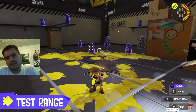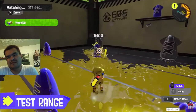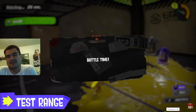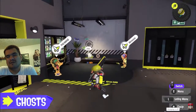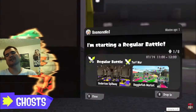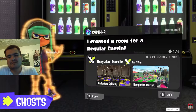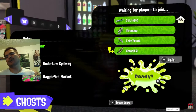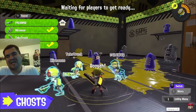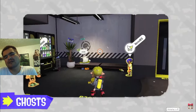This is the Test Range — try out and get comfortable with your weapons here. Besides being able to practice whenever you want, it's also a great place to warm up while waiting for rivals to join a battle. You can drop in on friends in the midst of battle and play alongside them, and you can call out to friends in the lobby and invite them for battle.